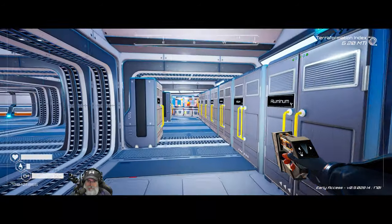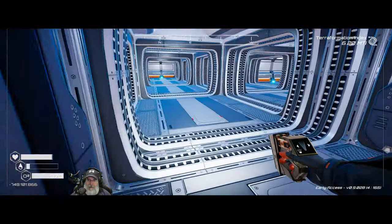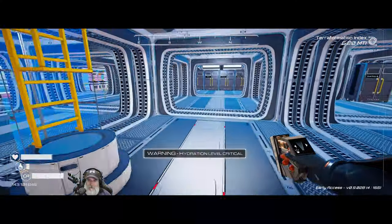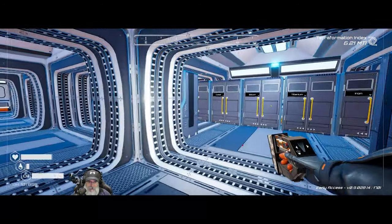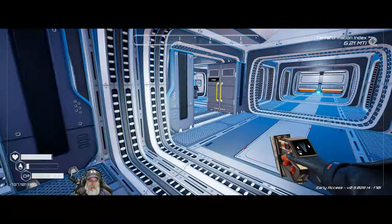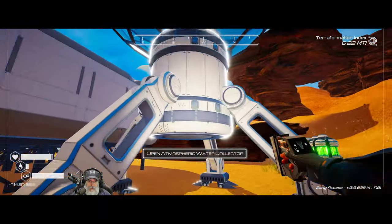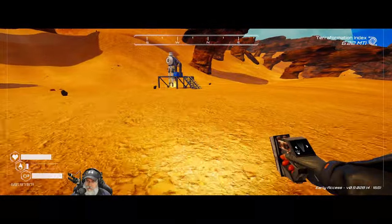I've been thinking about this ground floor — when it's all said and done it might end up being nothing but one huge warehouse with crates. We're already on overflow crate three, which is a nice problem to have. Let's not take too much water with us — let's drop some off and loot the extractor so we can keep that going.